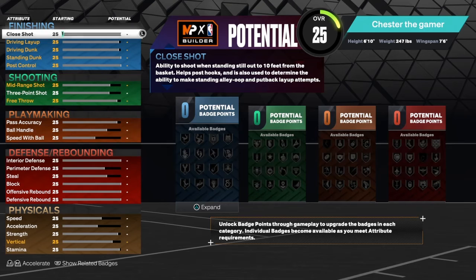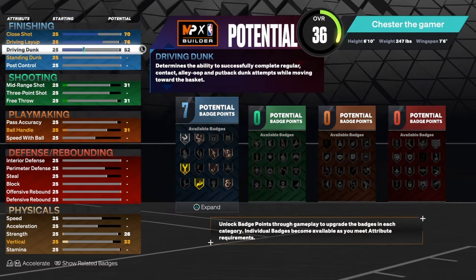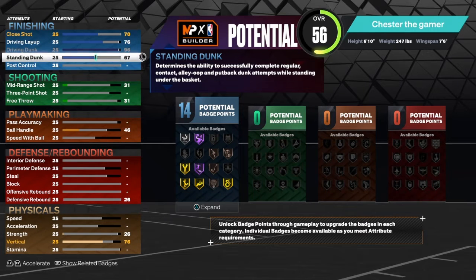For the stats I went with close shots at 70. By the way, this build can't work with a dribble, so this might not be the build for you if you're trying to dribble. Got a 76 driving layup, 95 driving dunk — so I think that's maxed out. Standing dunk we got a 90.